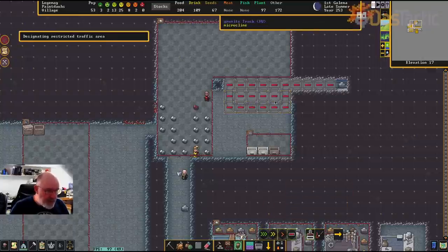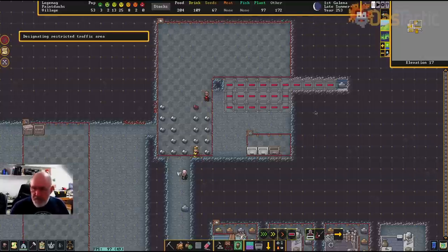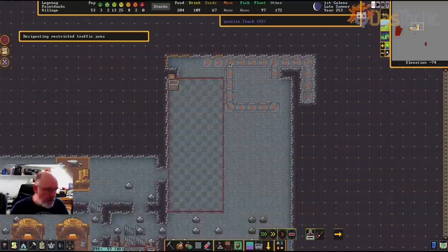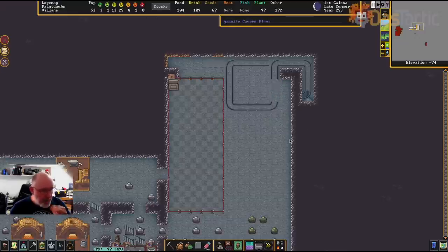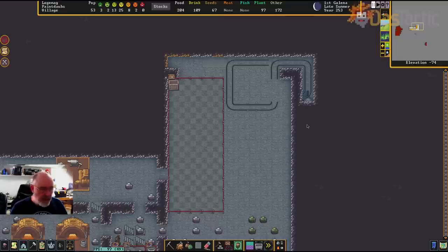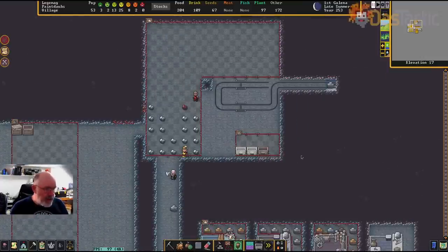I want dwarves to avoid walking in this zone, and similarly downstairs I want them to avoid that zone too. The game does put those as low traffic areas, but I just make it even more restrictive so they actually don't go in there. Right, let's go back up to the top and get this thing started.